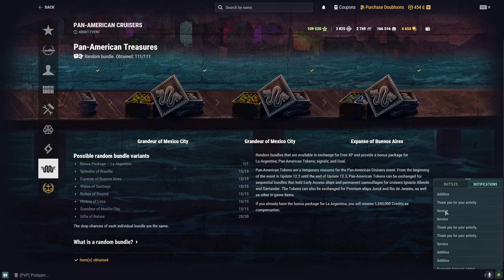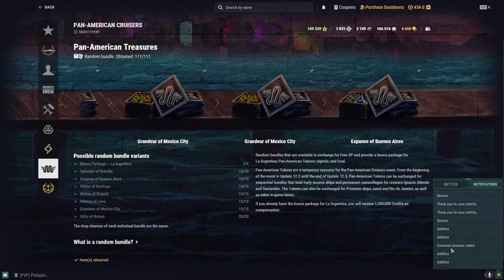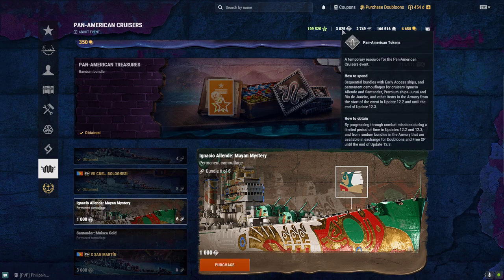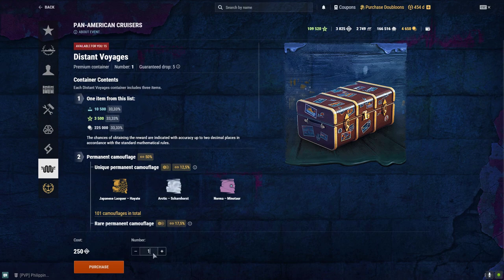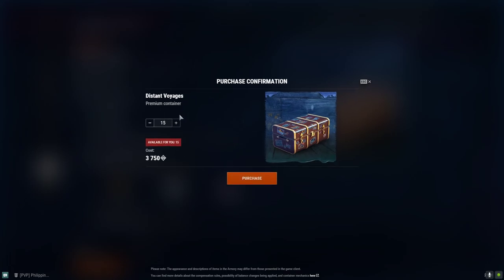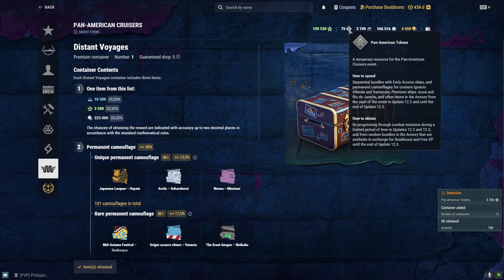Let's see the inventory. We finally completed the free XP random bundles. I now have enough Pan American Tokens to get the Distant Voyages Premium Container. We should be getting 15 items right now. With 3,750 Pan American Tokens remaining, let's go for it. There you go — we got Distant Voyages x15 Premium Containers. That leaves 75 Pan American Tokens remaining.